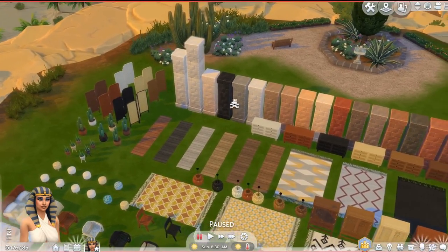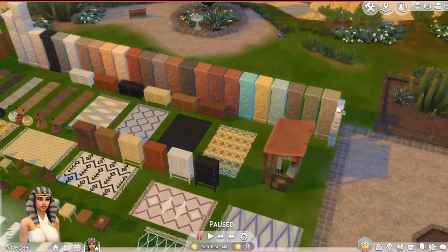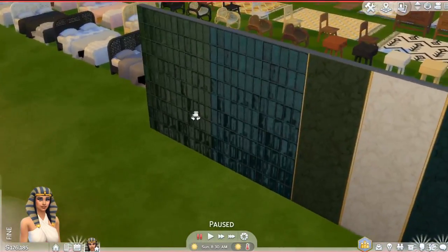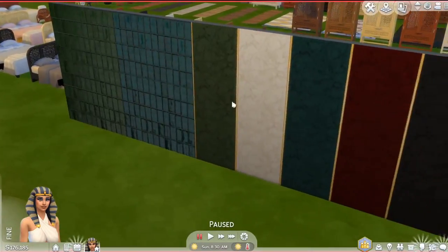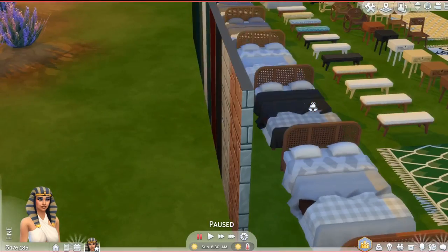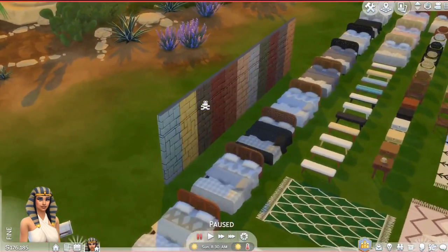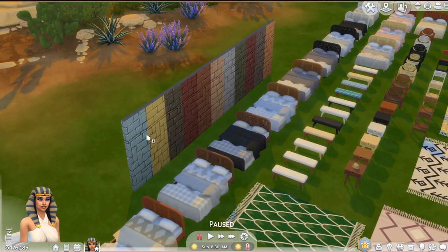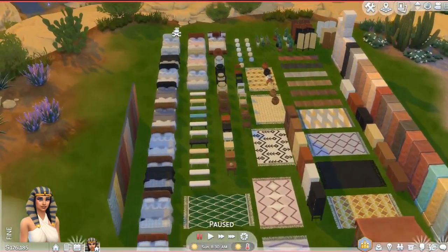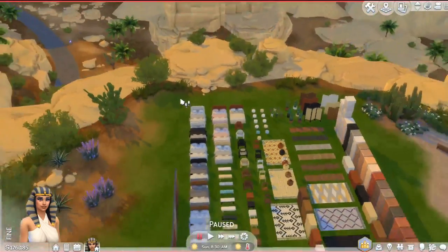I didn't want to put every single color because there are a lot. The same goes for the walls — you can see this really pretty emerald and different colored wallpaper. I like the marble ones. They come in the same colors as the pillars over there, but I didn't put in all the different colors.